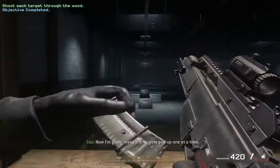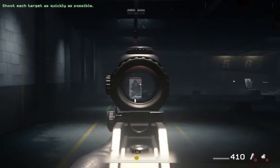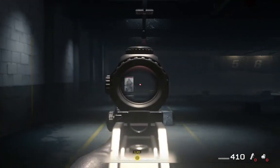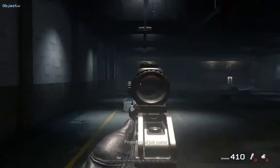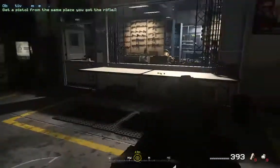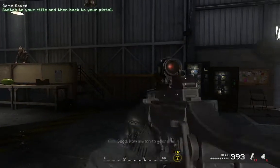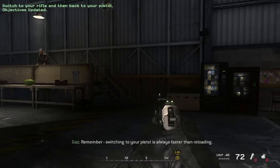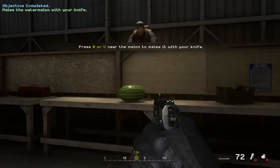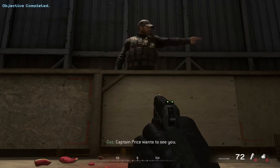Now I'm going to make the targets pop up one at a time. Hit all of them as fast as you can. Proper good job, mate. Now go get a sidearm from the armory. Now switch to your rifle. Now pull out your sidearm. Remember, switching to your pistol is always faster than reloading. Using your knife is even faster than switching to your pistol. Knife the watermelon. Nice. Your fruit-killing skills are remarkable. Captain Price wants to see you.